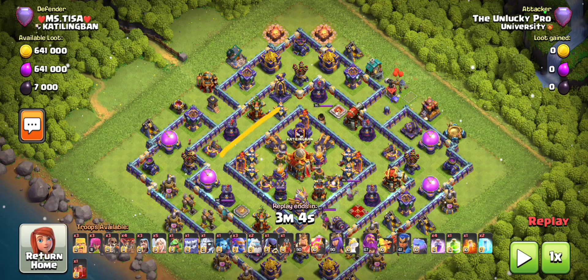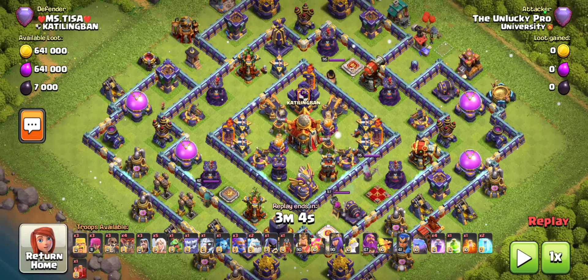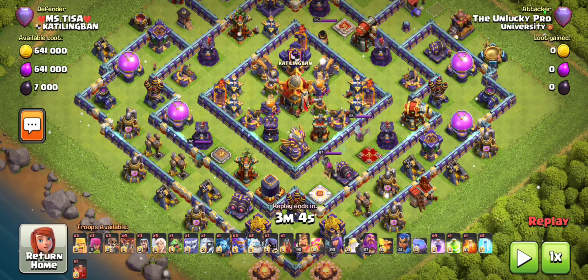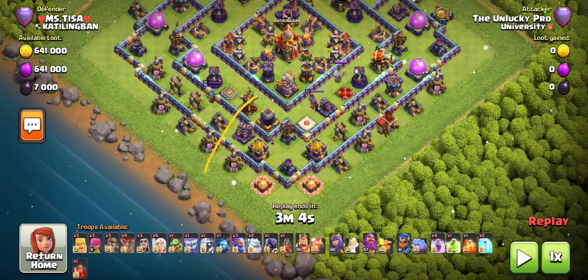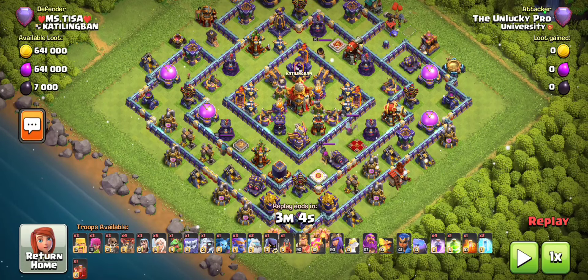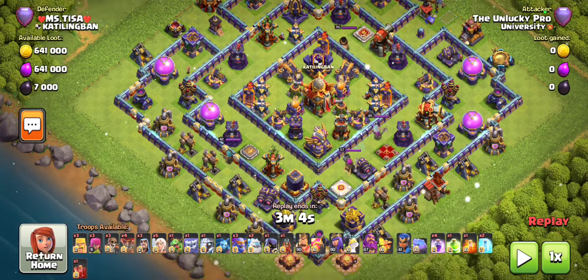We don't even know where the hidden teslas are - they're usually in this inner ring beside the innermost wall, filled with skeleton traps to give your heroes trouble. I noticed the x-bows were not set on ground - they were all set to air. That means as long as the flame flinger isn't literally targeting them, I'm safe. Look at this entire corner - it's free for a flame flinger with nothing to stop it. I just need to scout for skeleton traps and teslas.